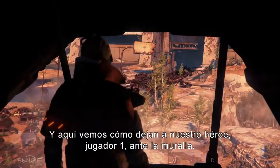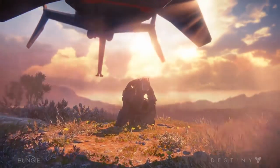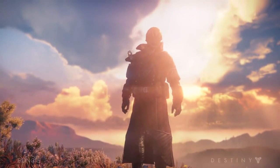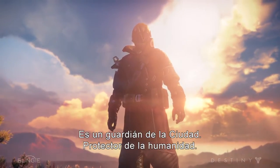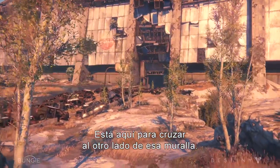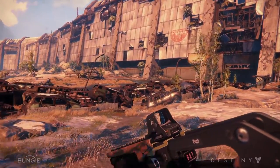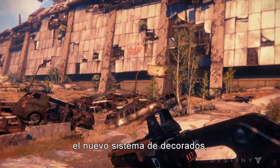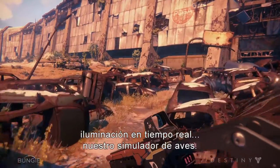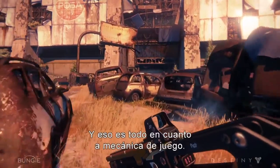Here we go with our hero, player one, being dropped off in front of the wall. Looks like he's a warlock — that's warlock-y looking gear. He's a guardian of the city, protector of humanity, here to make it across to the other side of that wall. So you can see a lot of our new tech running here: our new decorator system, our real-time lighting, our bird simulator. They react to you — if you walk up to them or shoot at them, they fly off.